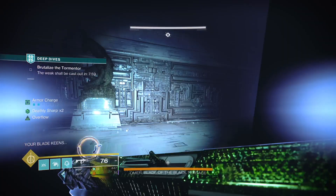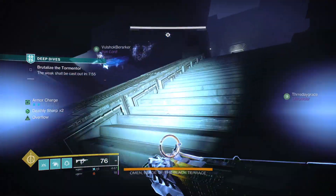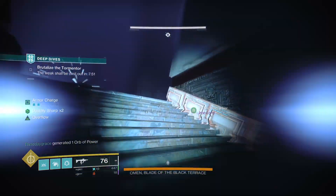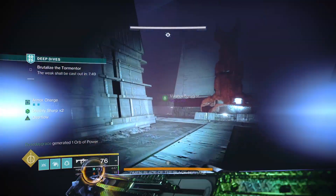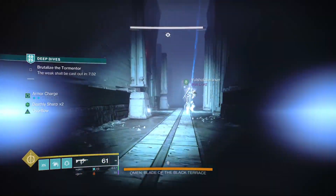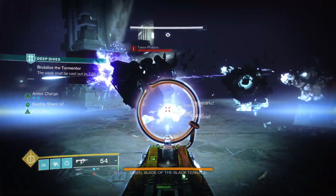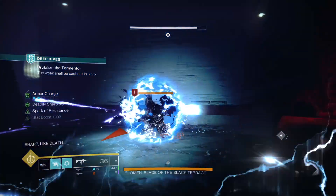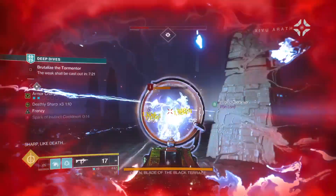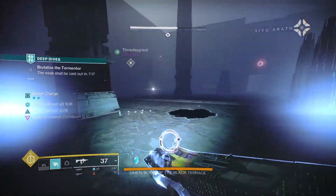Once you're in the arena with Omen, make your way around the outer corners to find the Minotaurs and kill them. Once you have the Deathly Sharp x3 buff, you'll have about a minute and 15 seconds to get back to the center and start doing DPS on Omen. There will be adds in the center, so take them out to dedicate as much DPS to Omen as possible.